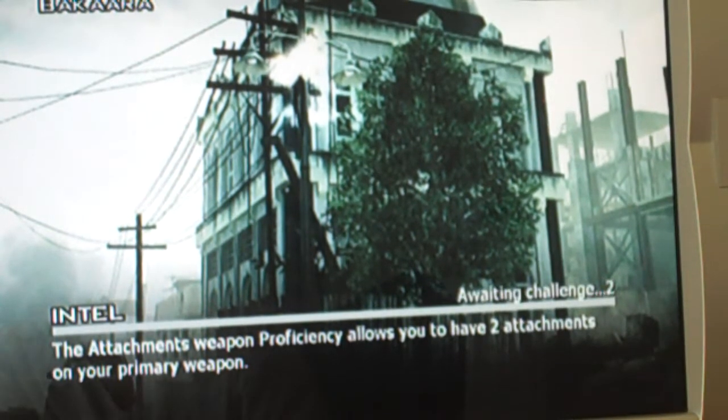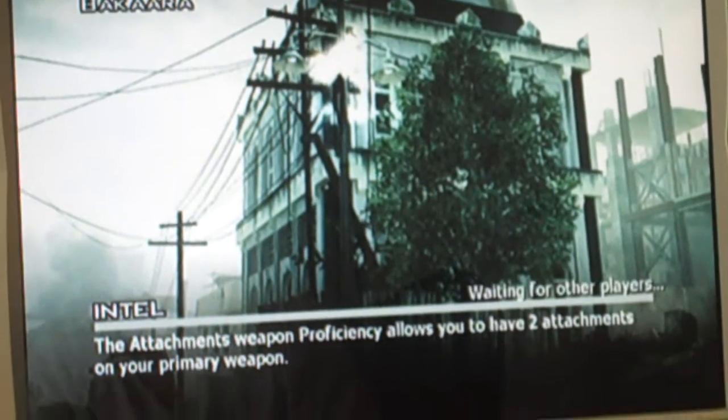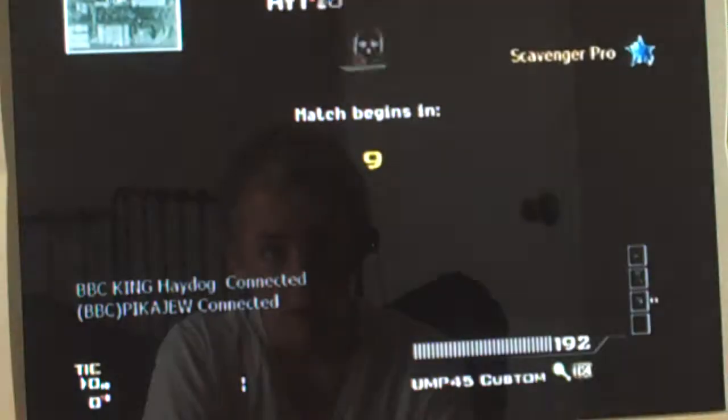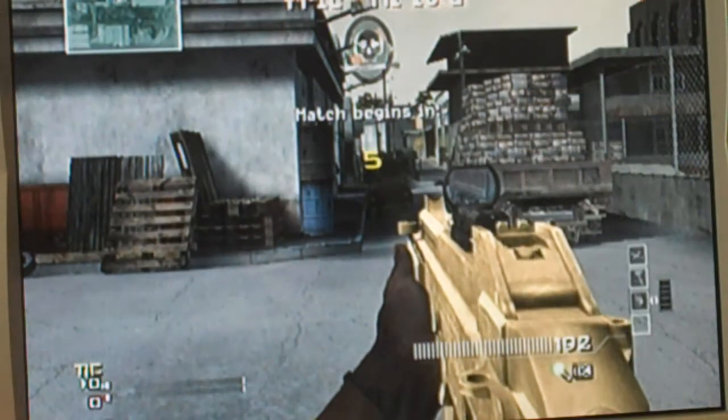You must use Assassin Pro so your name doesn't pop up — that's the entire point of Assassin Pro, to be a camper. I use suppressed weapons, and I'm right by the two spots, so we got pretty lucky.